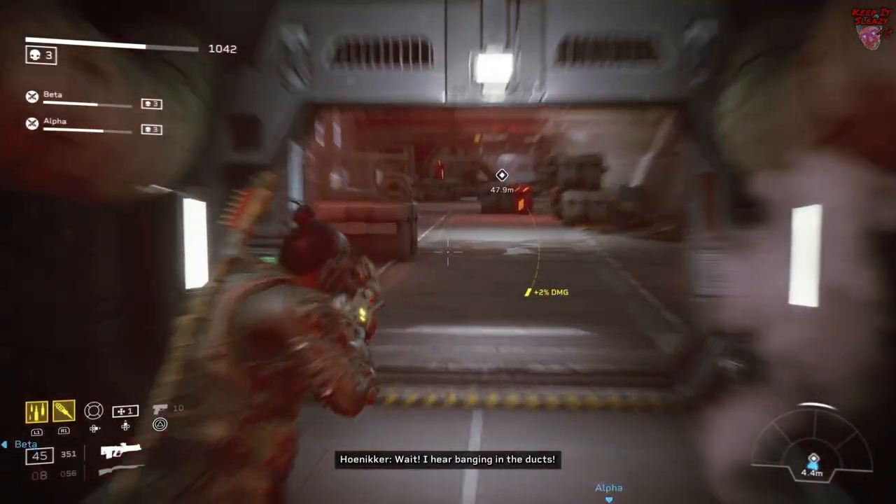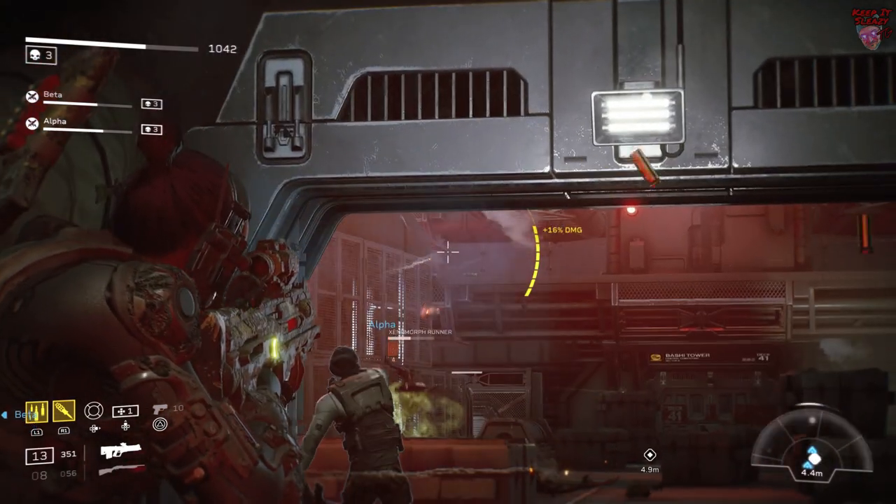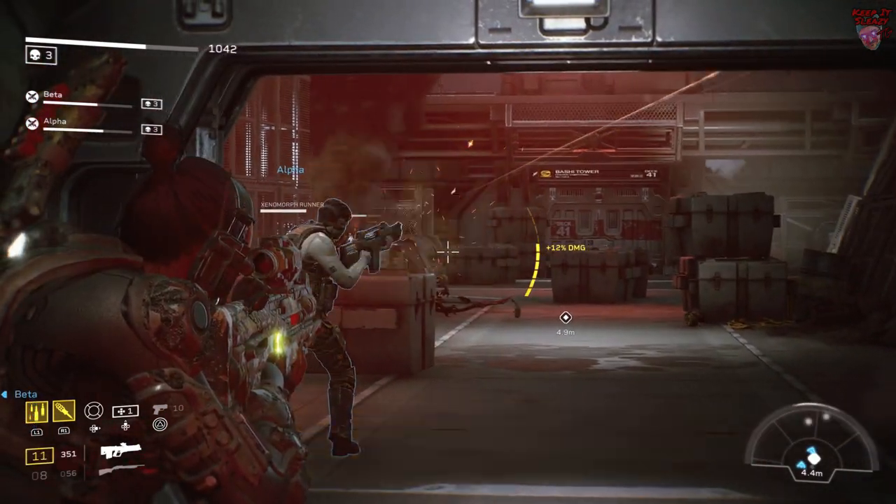Next is pretty straightforward. Trigger the battle and then backpedal to inside these doors. It's going to give you a much better vantage point on all the Xenos coming from all around you.